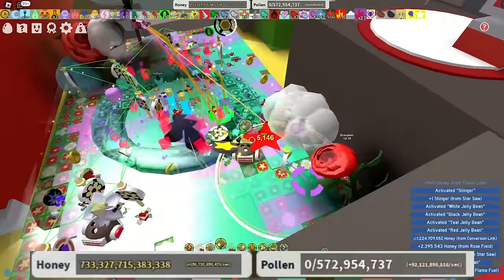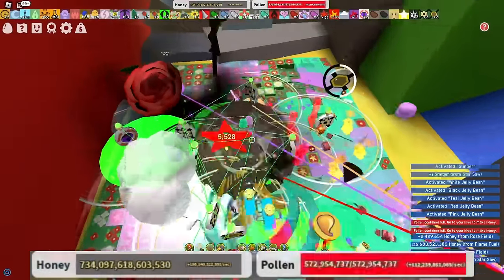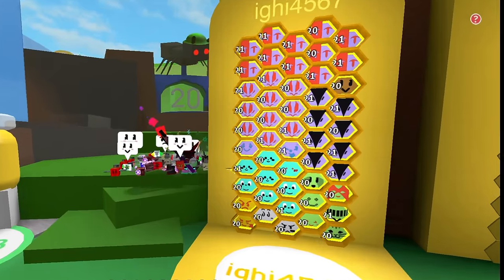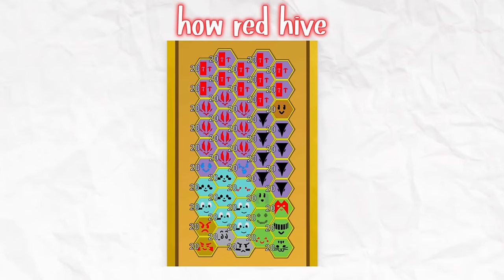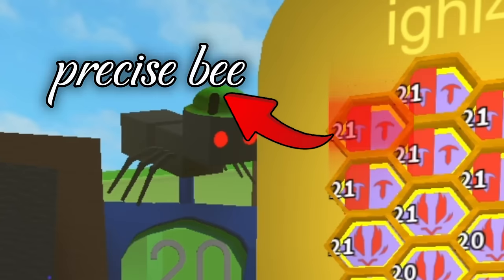The only way to make a bunch of honey is to know what you're doing. We have to feel what we can change for the better. But for now, let's talk about this hive. If you're not an endgame player and you don't know how Red Hive works, then this bee — this is Precise Bee.